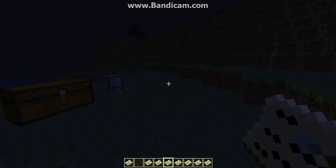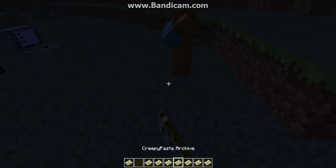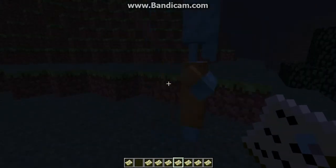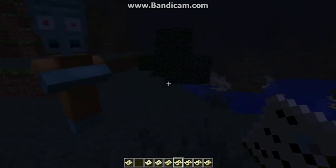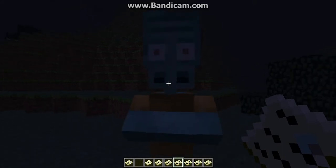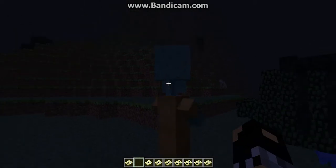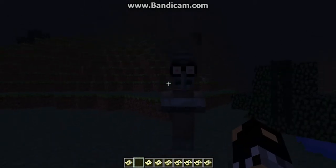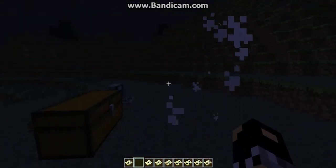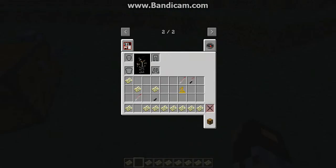Next we have Squidward's Suicide. I don't know why this is in here really — well, it is a creepypasta. I'll put a link to the Creepypasta Wiki in the description so you can read about all these mobs. But instantly, when you right-click him, he turns into a grey creepy Squidward and dies. Yeah, that's about it.